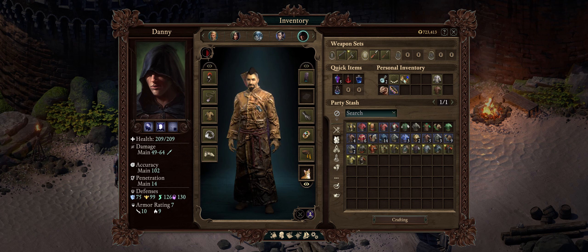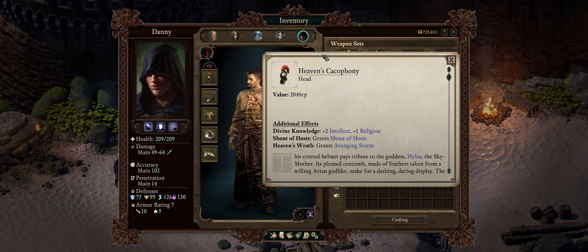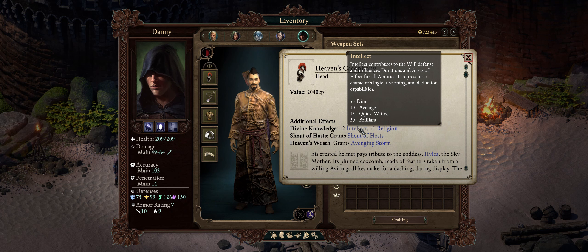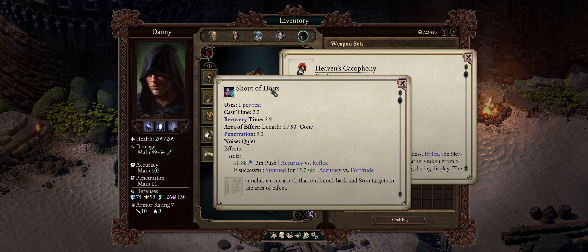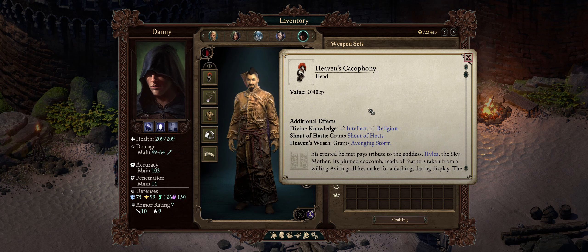Now let's get into gear for our Ascendant Cypher. When it comes to Helmet, unless you are a Nature Godlike, I prefer the ones that increase Intelligence, such as Heaven's Cacophony, which you can buy right at a shopkeeper from the docks at Neketaka. Plus, usual Intellect is quite powerful — remember that some gear bonuses will stack, including bonuses to attributes. This also comes with the Shout of Hosts ability and Avenging Storm as well, so a very stacked helmet.